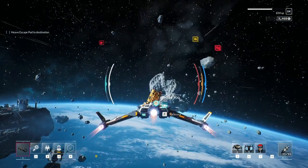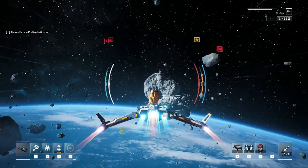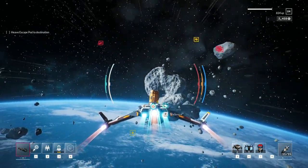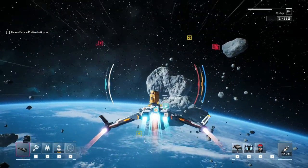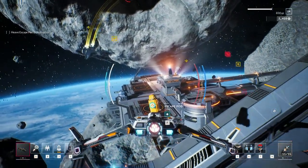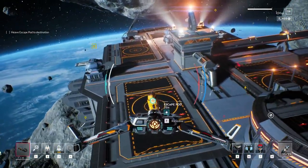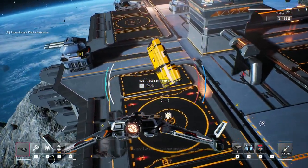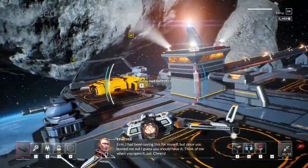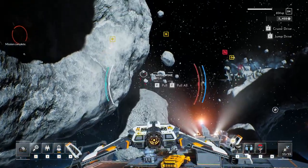It's kind of hard to show this, but basically your controls are a little inverted when you're heaving something in space as opposed to just grabbing something — grabbing is way easier. We also can't use cruise mode when we're heaving, so we have to carry this guy all the way over manually. We're finally at the base, getting this guy dropped off. In traditional fashion, I'll speed through the dialogue — basically he says thanks for saving my butt, you can have this thing. And we get Earthwine. Wonderfully delicious.